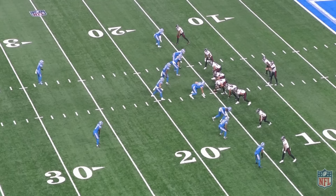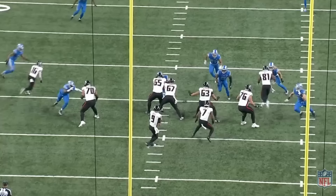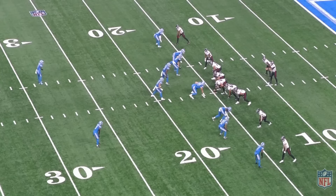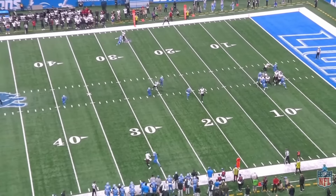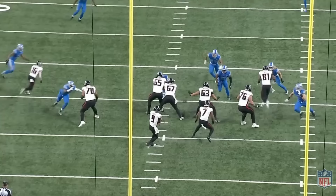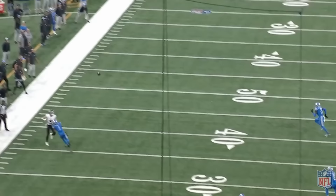Next one, third and seven, bottom of the screen, go ball — essentially a jump ball. Give your guy a shot. Looks like he's got him by about six inches. Just throw it up, good things happen. No foul balls, give your guy a shot. They've got some big dudes on the perimeter; they're certainly going to have these sorts of opportunities all season. The corner's not playing the ball, certainly some hand fighting there. He beat him — the ball should be over the top, but he kind of just throws it right at him. But if you're going to miss, that's where you want to miss with these guys. Give them a chance to make those plays, go make those contested catches.